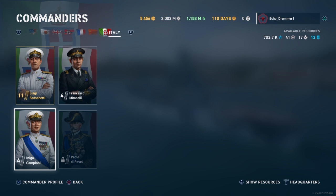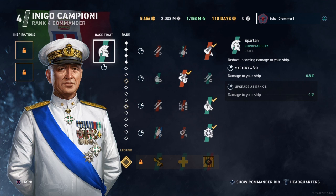Currently we've got four of them in the game. We've got the base commander, two cruiser-centric commanders, and one battleship commander. And we're going to be taking a quick look at their skills, their base traits, and talking a little bit about how they'll work on the Italian ships.